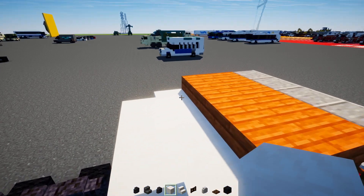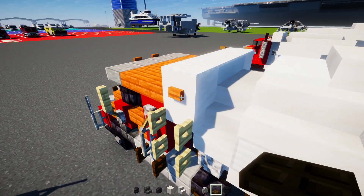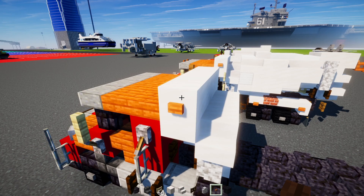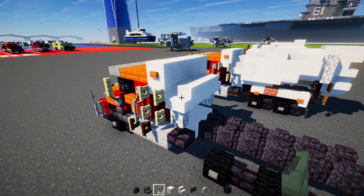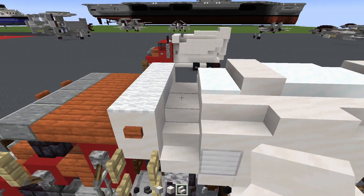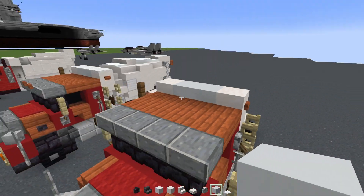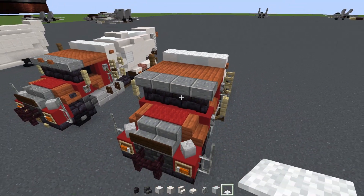Add stairs facing outwards on top of that wall, then smooth quartz block four blocks wide with acacia buttons on the sides. Add a birch fence gate two blocks tall. Turn off shaders because it's quite bright. Change these two blocks into white concrete for a color difference, and add white carpet four blocks wide.